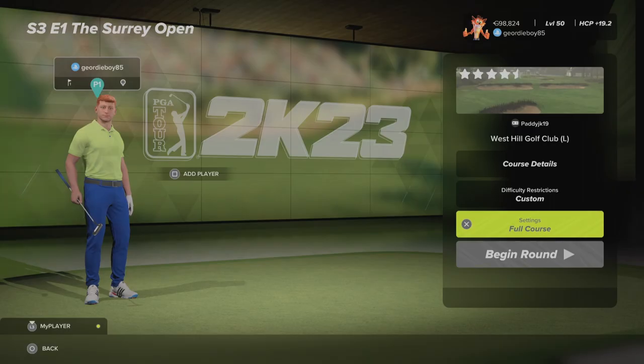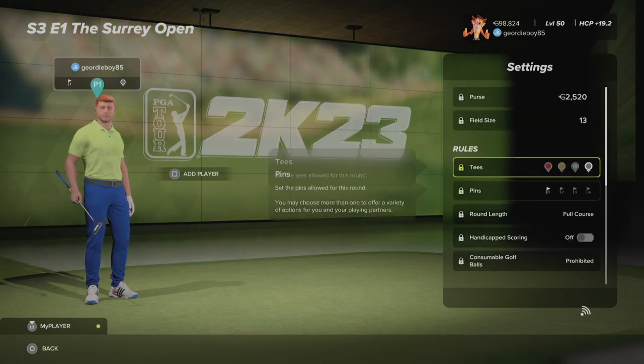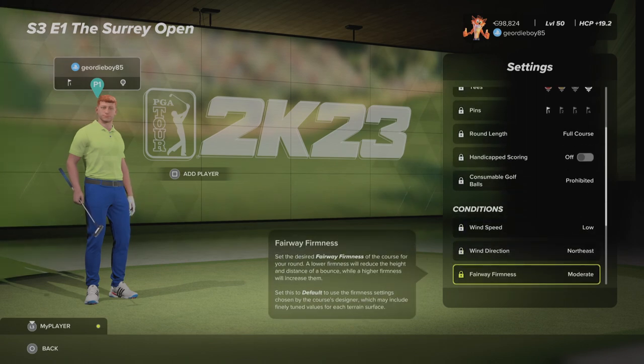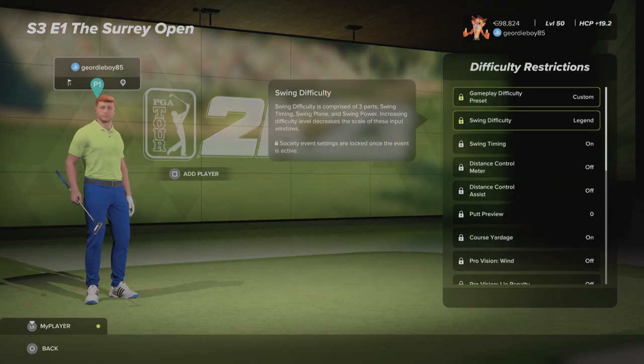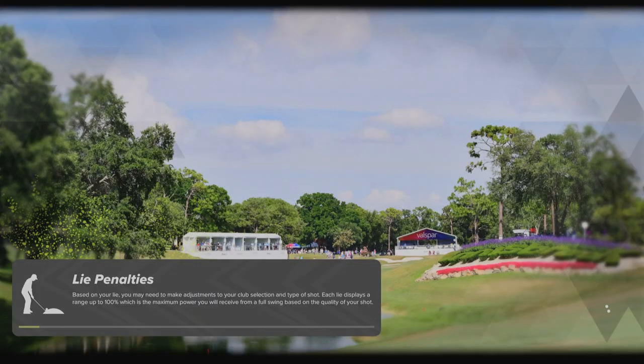Hi there and welcome back to the channel. We're playing the Sanctuary Legend Swing Ultra True Sim Society. It's Season 3 Event 1 at the Surrey Open. The course is West Hill Golf Club LIDAR by PaddyJK19. Let's have a look at the settings: black tees, pin number one, low winds coming from the northeast, fairways set to moderate and everything else set to default. Legend Swing. Let's get into round number two.